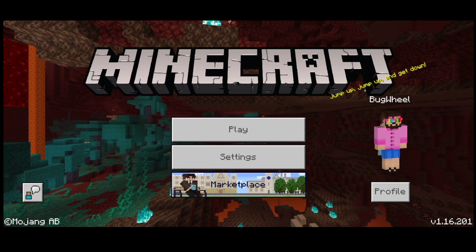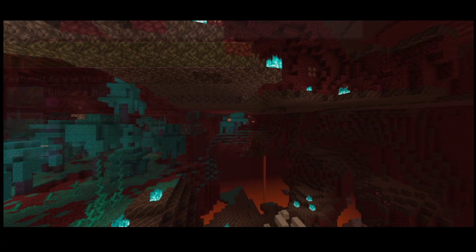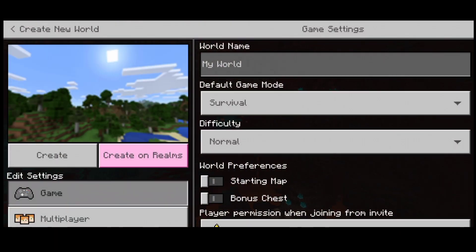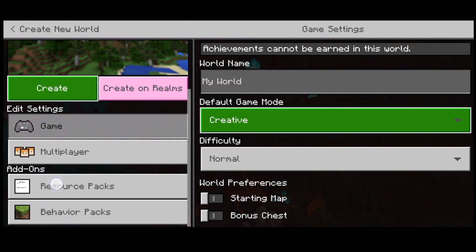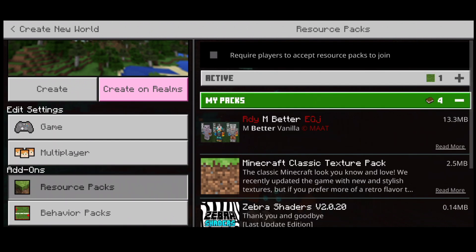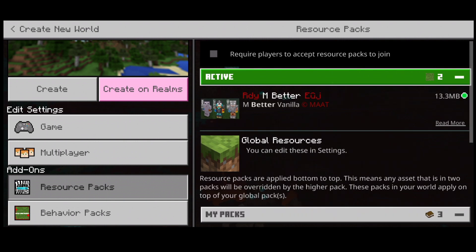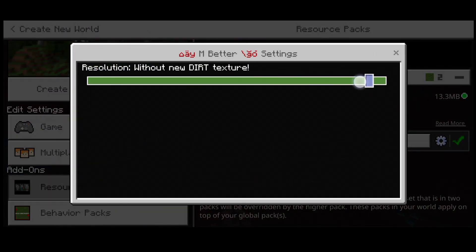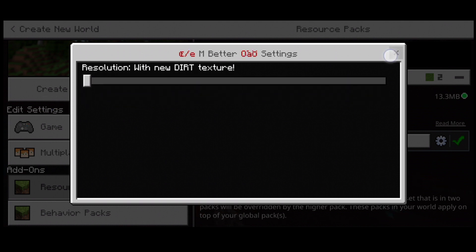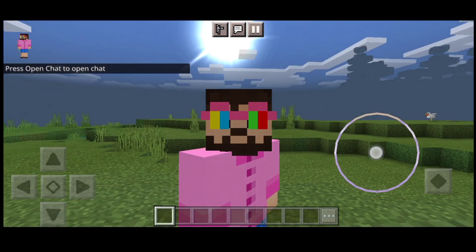You will see loading — loading is finished. Click on Play options, click on New World, Create. You can also play in servers. Scroll down, go to My Packs, Activate. Click on Settings, click on the world, activate My World.